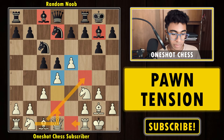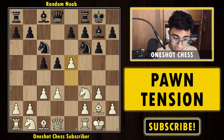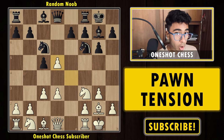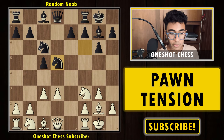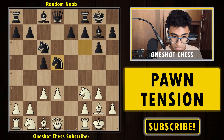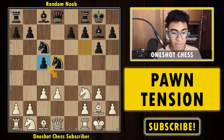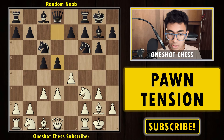White can happily develop pieces with bishop f4, knight d2, rook e1, and white is overall pretty happy. Going back, if you thought of capturing the pawn instead of e5, it's already a bad move because black will simply capture the pawn on d5. Thanks to the pawn on c5, black already has more space in the center and can develop pieces nicely.